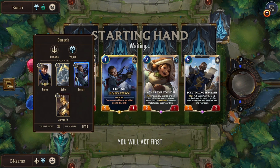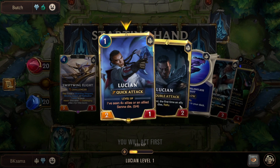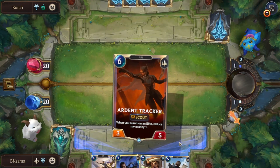We have a balanced composition of champions. With Lucian first — 1 mana cost, quick attack, 2 damage. Once he sees 4 allies or an ally die, he evolves. And now each round, the first time an ally dies, he can rally, so he gets the attack token.